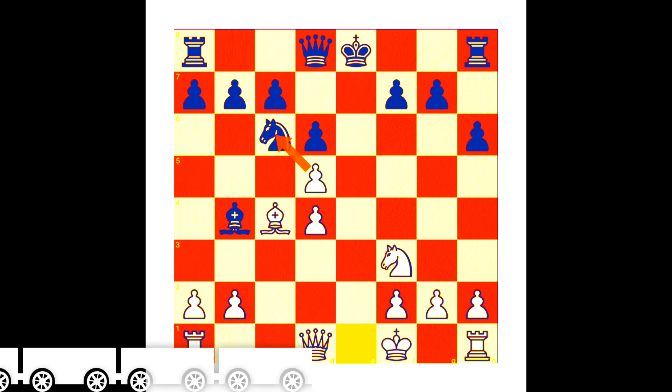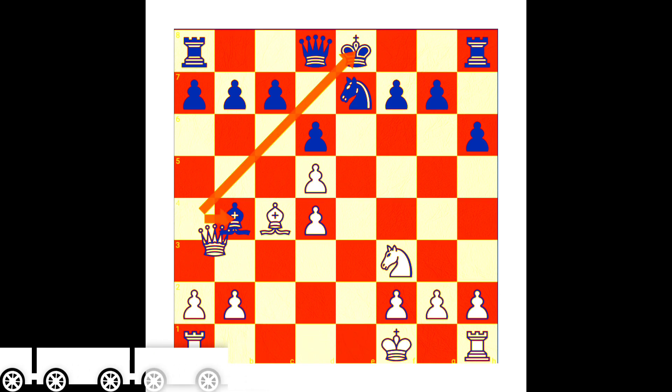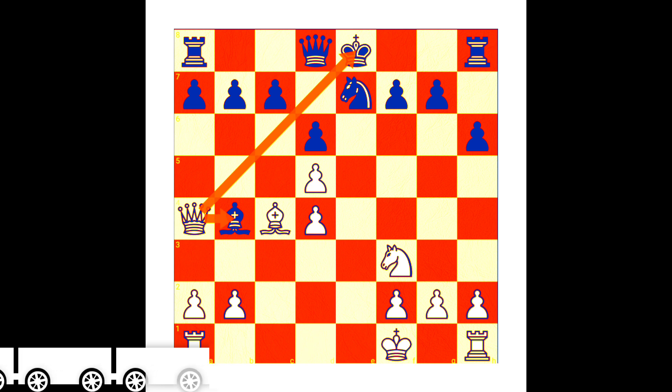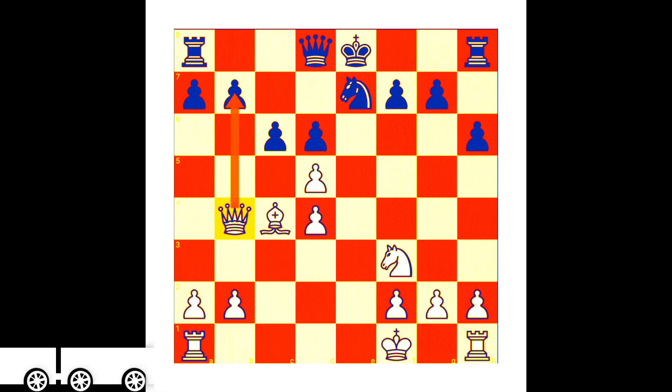But after bishop to b4 check, white simply plays king to f1 - the white pawn is still attacking the black knight. Black needs to save the knight, so he plays knight to e7. Then the brilliant move: queen to a4 - double attack! The king is in check and the bishop is under attack. If you block the check with a pawn, white simply gets the bishop. This is the silent trap from the Giuoco Piano opening variation.